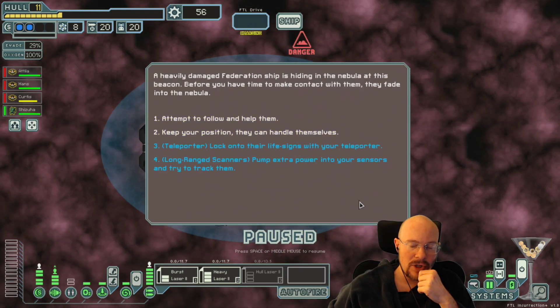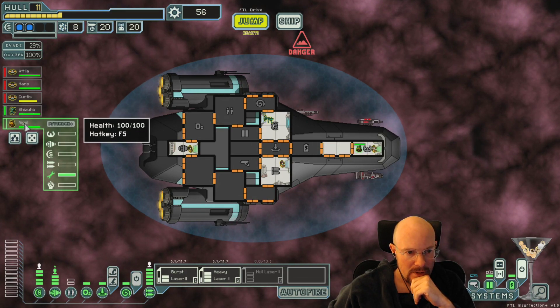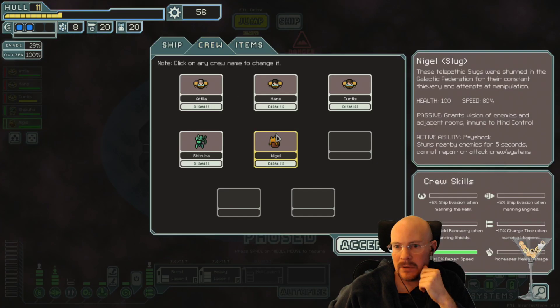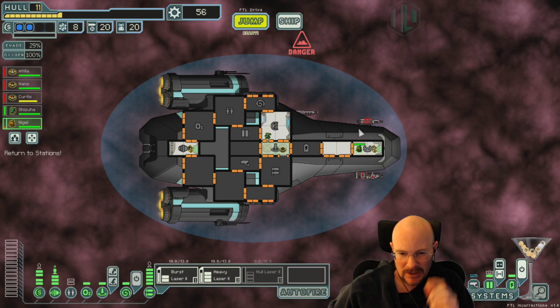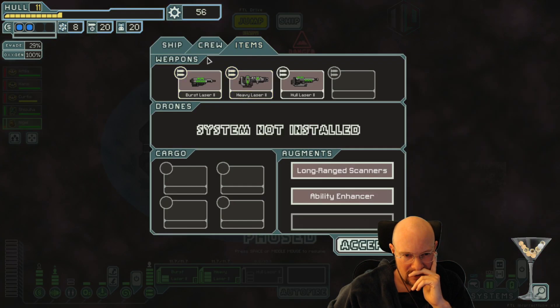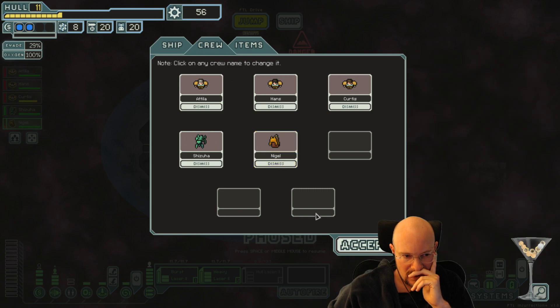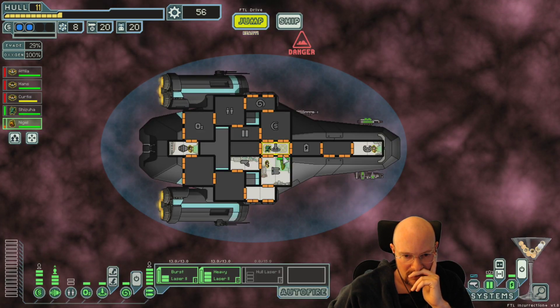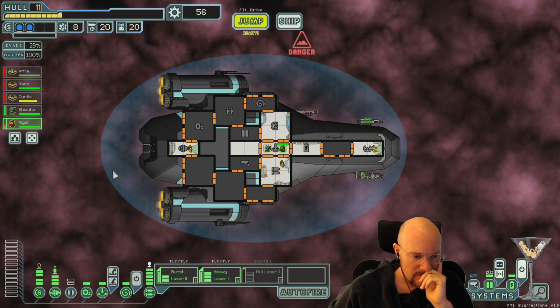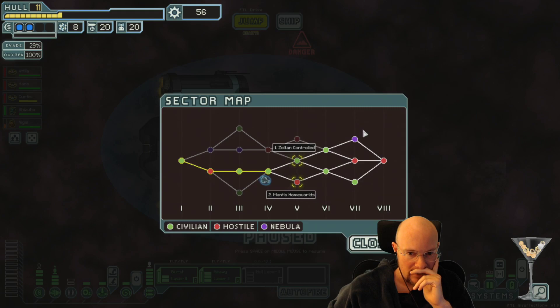You changed it so that Nebula Exit Beacons are not empty. Nice. This should get me crew, right? Nice. Alright. What is his ability? Stuns nearby enemies for five seconds - cannot repair or attack crew systems. That seems kind of bad. I guess it allows your other crew in the room to attack for free. So I guess that's not terrible. It's probably better than having a human. Is it better than having a human? Slug only doesn't attack during the stun, I think, then starts attacking after that.